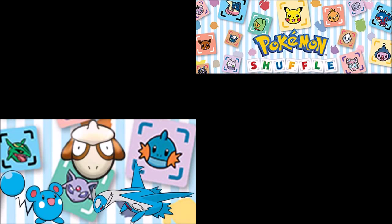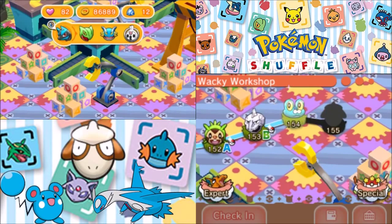There we go. It's going to cost us a lot of coins plus that free Mega Start, but with that we did obtain Onix. Next up is going to be Froakie!